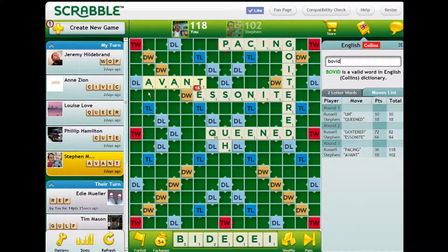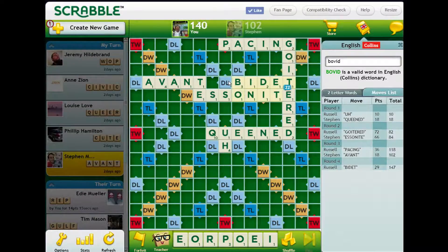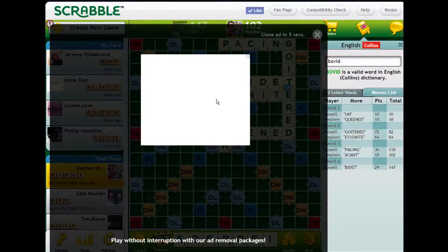Now we've got the S hook to worry about. BOITE — it's not terrible. You know what? That's your balancing move. Scores the most. That's embarrassing. Oh, why not? I've got to play DEBIT as well — same diff. Too many vowels, but hey, it's one of the highest scoring spots on the board.